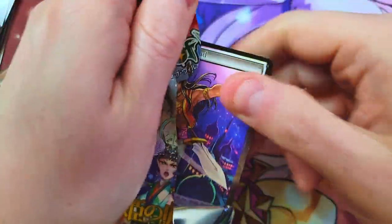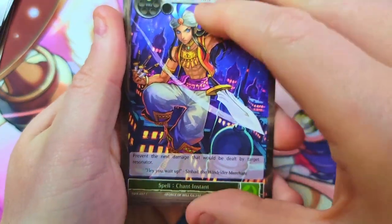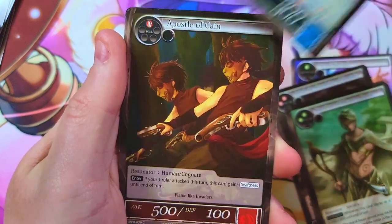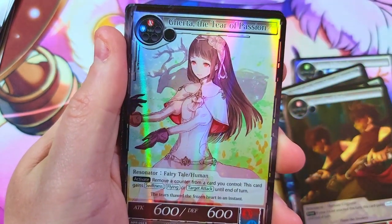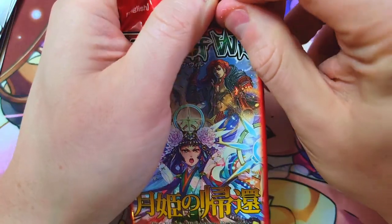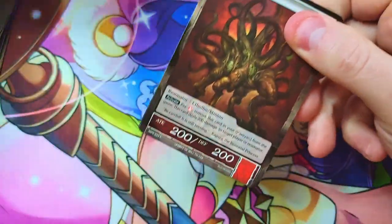We have not run into a J Ruler yet either, surprisingly, but we took a good chunk out of the box so it's got to be here pretty soon. Gerda again with the Water Magic Stone.